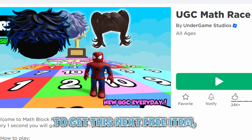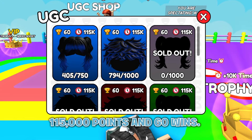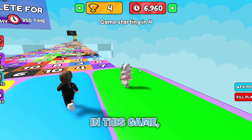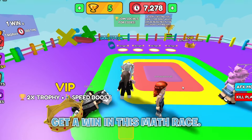To get this next free item, you have to join UGC Math Race. The hair costs 115,000 points and 60 wins. You get 1 point every second in this game, and you can get 250 points at once every time you get a win in this math race.